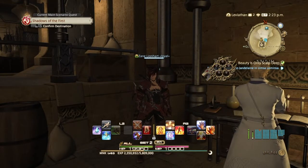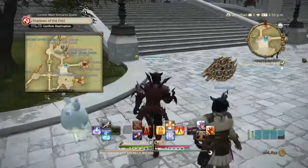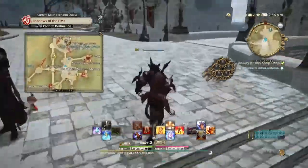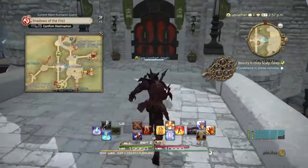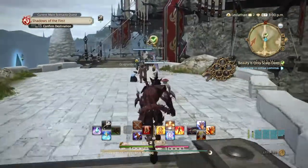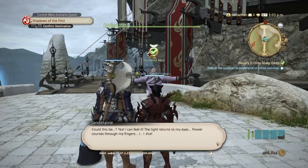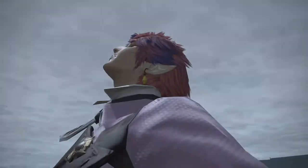Now we need to go back to Limsa Lominsa and give the three missives to our friend here. We'll take the Aetheryte to the Aft Castle location and then go wrap around, through the doors and take a right, back to the NPC. Give the packages over, skip the cutscene, and that should be it — we get our experience points and a token for a free haircut.